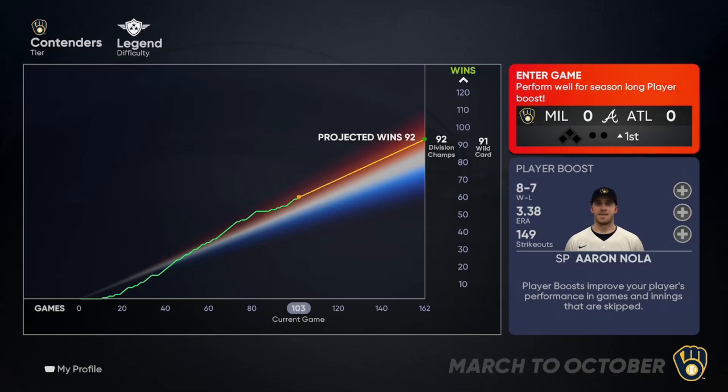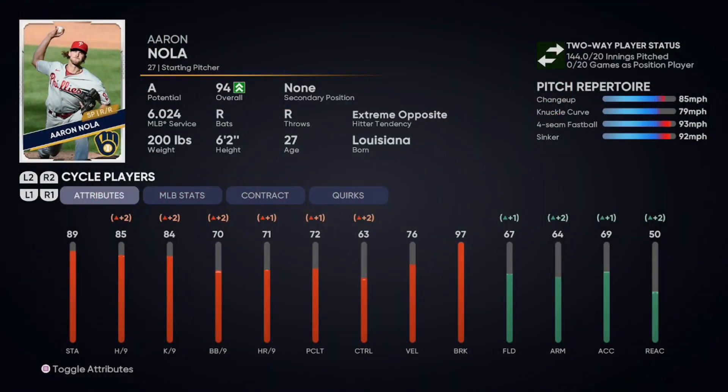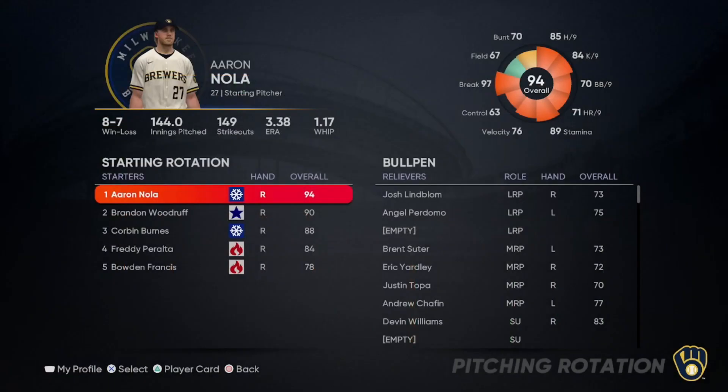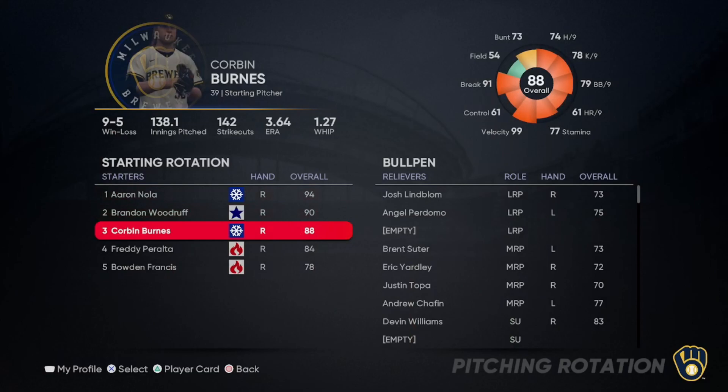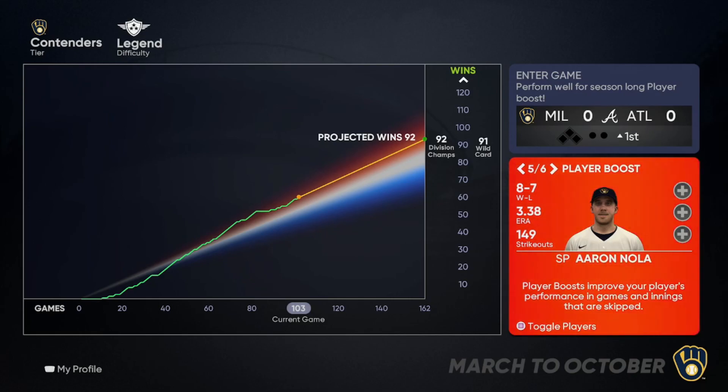This team just keeps getting better and better, and now we've just added Aaron Nola. He was traded for at the end of the last episode. I thought after the Baez trade we weren't going to get any other big trade. I was wrong. Aaron Nola is a 94 overall, and so far on the season he's got 144 innings pitched with a 3.38 ERA and 149 strikeouts. He's having a solid year, he's highly rated, and every single pitching player lock for a boost has gone so well.